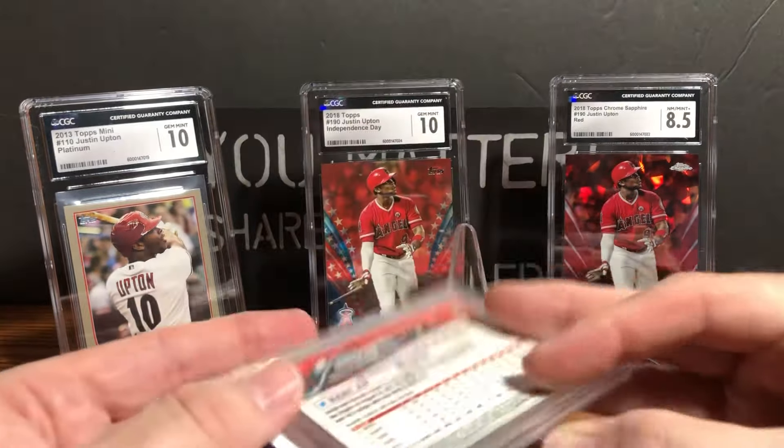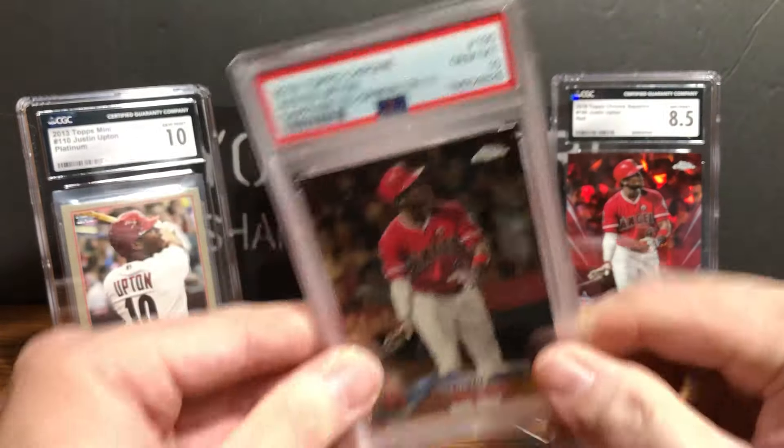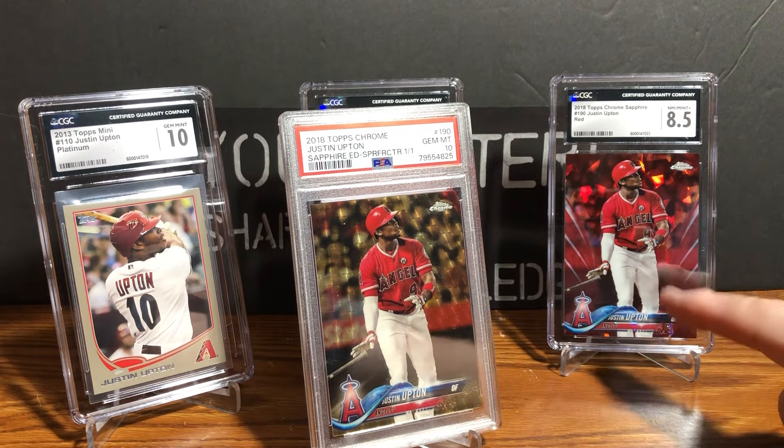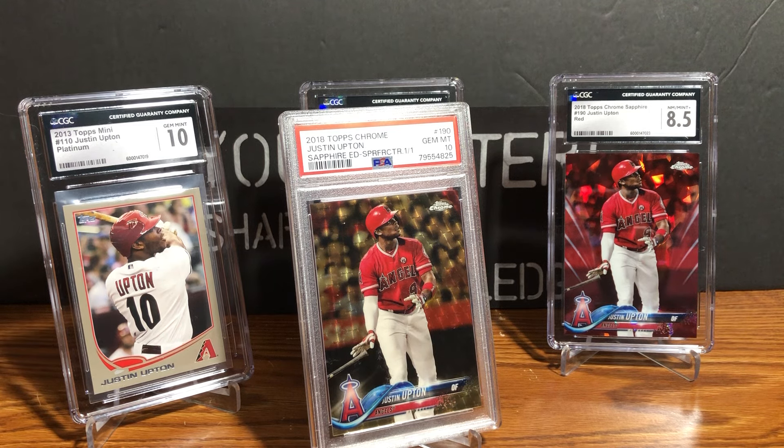So for the 2018 Topps Chrome Sapphire rainbow it's essentially the superfractor, then the red refractor numbered to 10, and then the base card — of which I have a couple raw copies — and that's pretty much the complete rainbow for the '18 Sapphire. They did gold in '16 and '17 but not in '18 for some reason, then brought it back later. As for the 2019 Sapphire Topps Chrome, they accidentally left the sapphire treatment off the base cards — they came out as essentially atomic cards, sapphire without the blue. Somebody goofed, but we're talking about Topps, so that's not all that surprising.